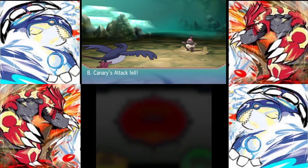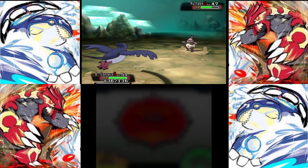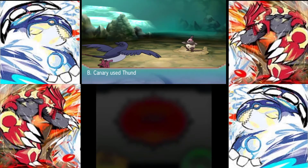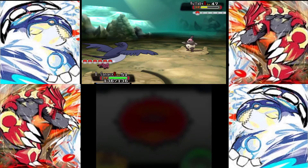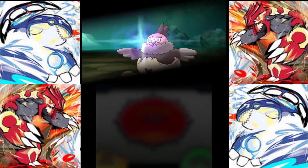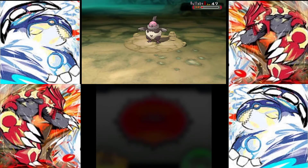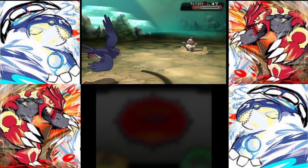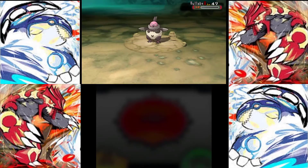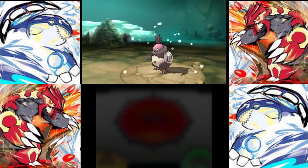Then it gets stronger, deals more damage, takes on higher-level Pokémon, and after you beat Sabrina you get Psychic. Actually, before you fight Sabrina you can get Psychic because Mr. Psychic's house is in Saffron City. But you have to get the water bottles to get into Saffron City, which you access through the route through Vermilion City — though technically it goes through Rock Tunnel to Lavender Town, and from Lavender Town you go west in order to get to Saffron City.